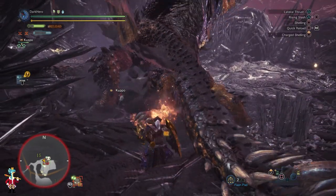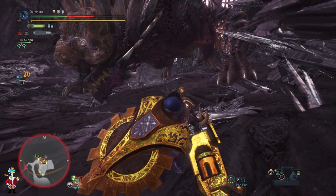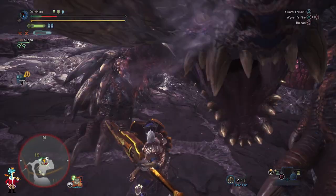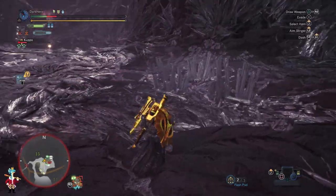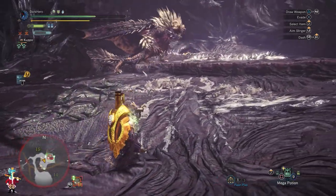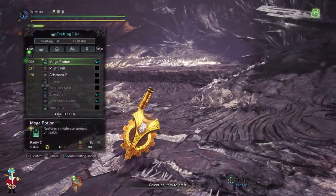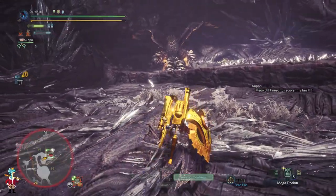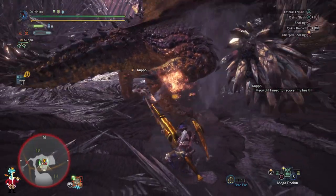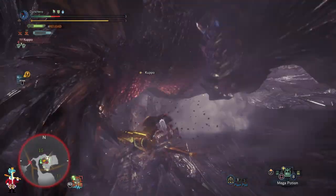For Arc Tempered Nergigante's moves, definitely watch out for some of his combos. He is much faster now and sometimes he will do a light jab and follow that up with a mini dive bomb — he jumps very quickly, is only in the air for a second, and immediately comes down with a super punch that deals a ton of damage. That definitely caught me off guard the first time. He still has the original slow dive bomb, and if you're going to block it, make sure to keep the shield up even after the dive bomb connects, because when enraged the spikes fly off and cause a massive area-of-effect explosion about a second after impact — you need to have the shield up for that.